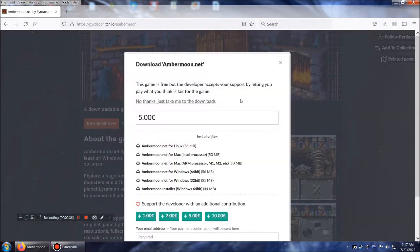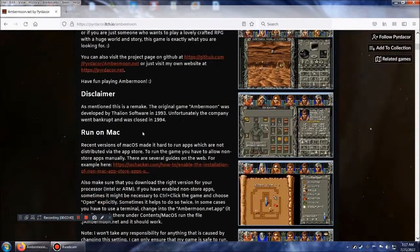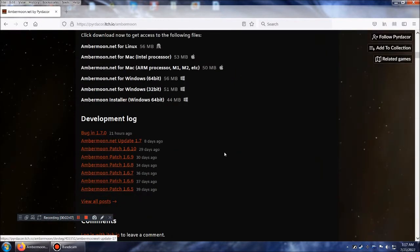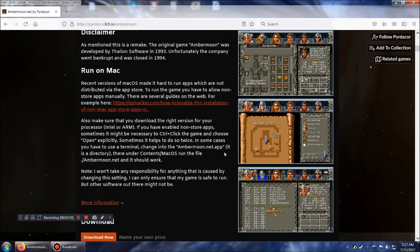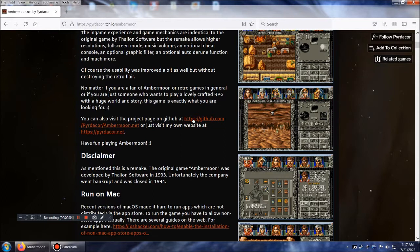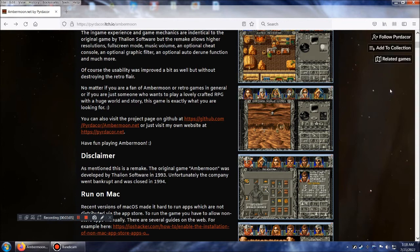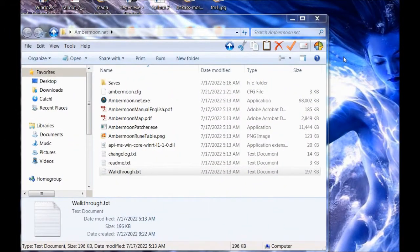Download now — put whatever price you want, I've already done so. You can also go to the Development Log, there's a site here, and the Project Page on GitHub. You can also download the latest version from there. So let me show you what you get once you download. I assume you know how to download a zip file and extract it. This is where I've extracted mine — it came in an ambermoon.net.zip, and I just made my own ambermoon.net folder.